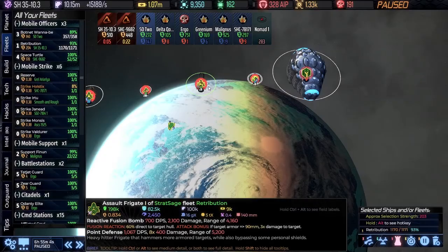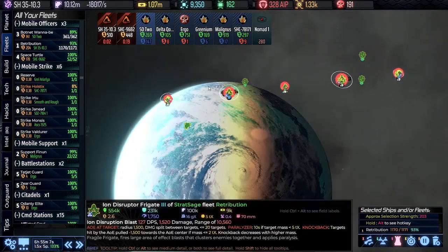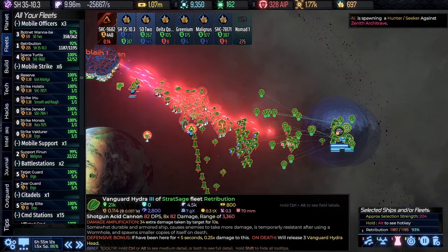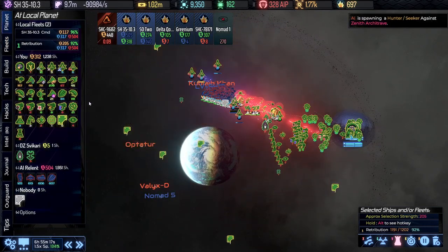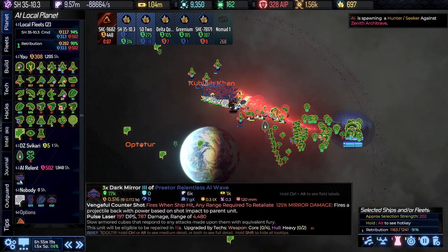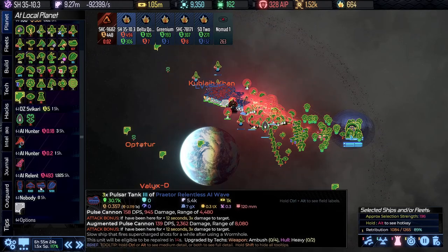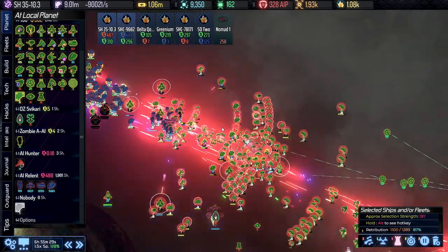Let's pop in here and see how our defense makes out. They have Retribution Guardians, Dark Mirrors, Pulsar Tanks, and Vanguards — all ships that are fairly difficult to get rid of.